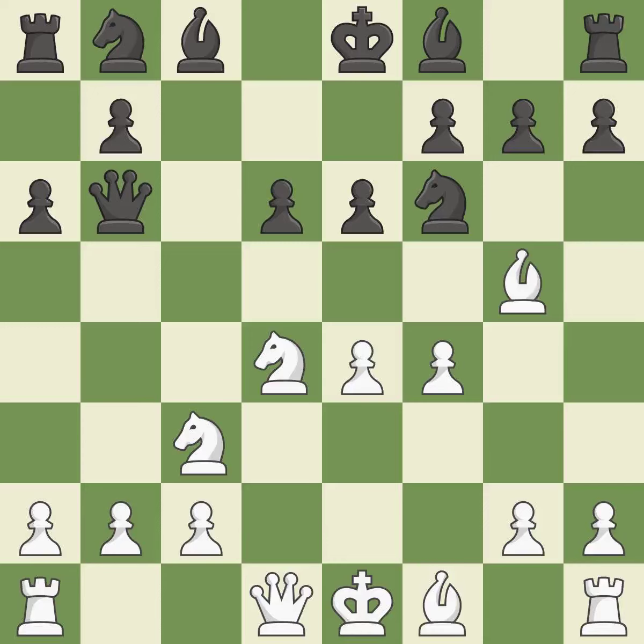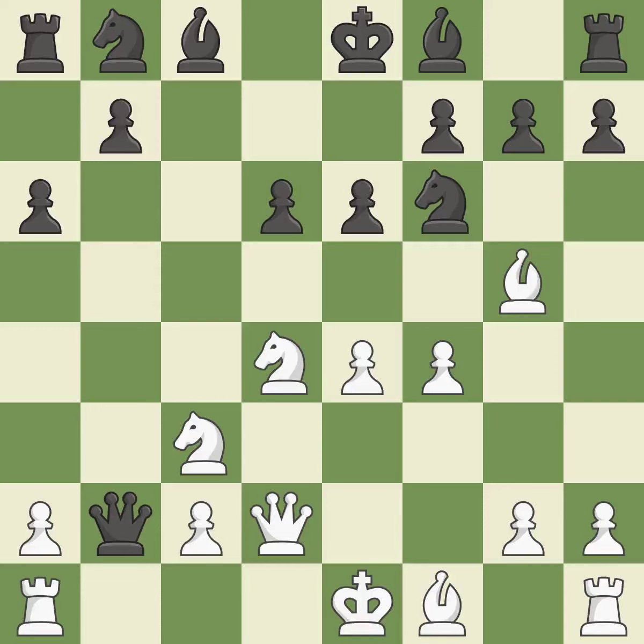Qb6 develops the queen, attacks the knight on d4, and unpins the knight on f6. Qd2 develops the queen and prepares queenside castling. Qxb2 captures the b2 pawn and attacks the rook on a1. Rb1 attacks the queen and takes control of the half-open b-file. Qa3 moves the attacked queen to the only square where it will not be captured.